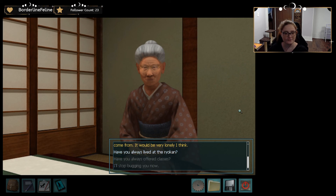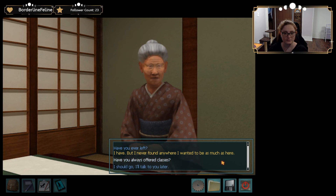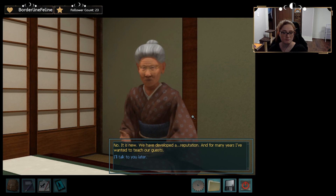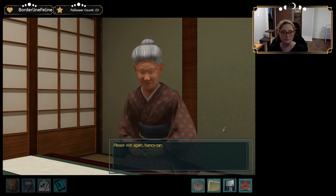Why do you want Yumi to take over the ryokan? It is tradition. Tradition is very often made fun of or ignored. But tradition is how we know ourselves, Nancy-san — the traditions of your family are how you know yourself. Tradition is a burden in many ways, I understand this. But imagine not knowing who you are or where you come from — it would be very lonely, I think. Have you always lived at the ryokan? Since I was born. Have you ever left? I have, but I never found anywhere I wanted to be as much as here. Have you always offered classes? No, it is new — we have developed a reputation.